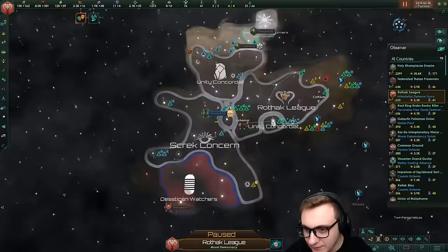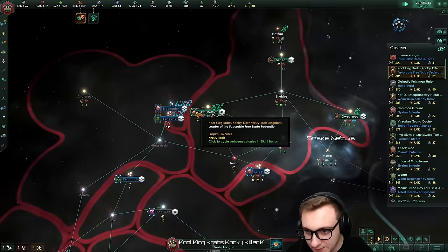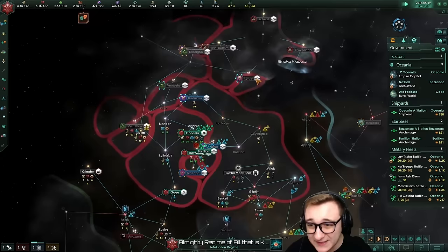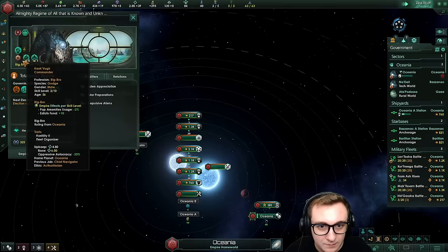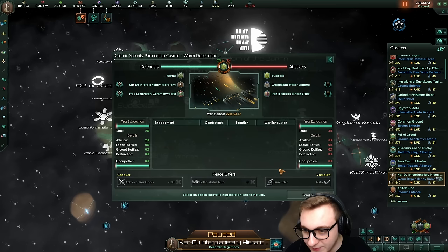The Rothak are in the lead - they're not even an empire that spawned manually. Krusty Crab Kingdom is still up there. The megacorp is going crazy - they're just going to find more and more people. Next to a federation that has the exact same colors: the Almighty Regime of All That Is Known and Unknown - big 'Big Brother' figure. We have a war up here - two federations: the worms and the eyeballs going at it. They're trying to vassalize - the eye are getting vassalized by the worms.